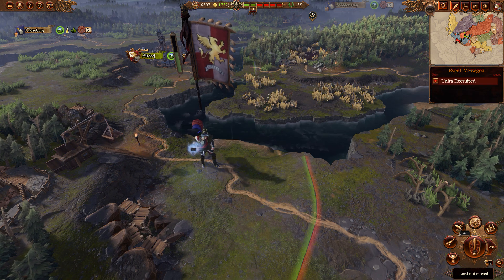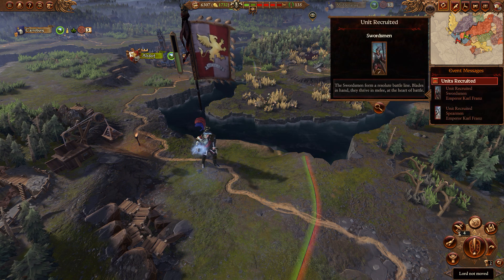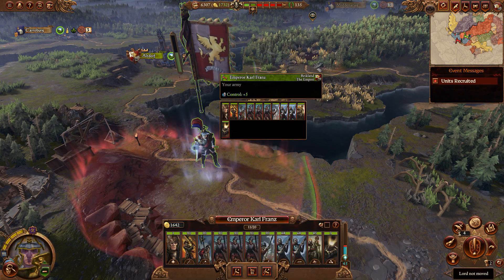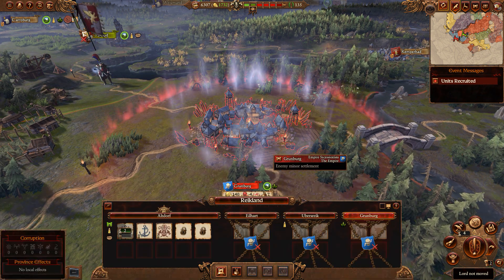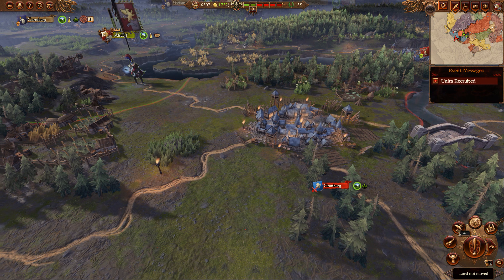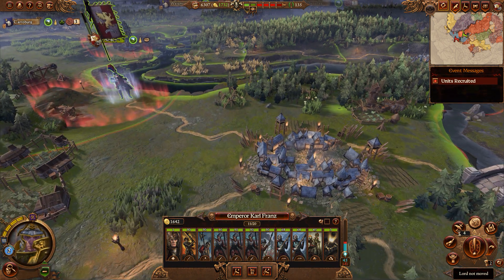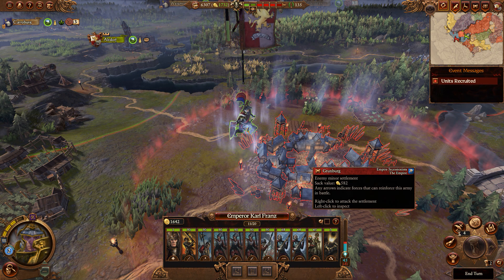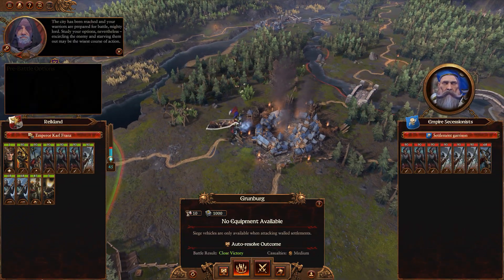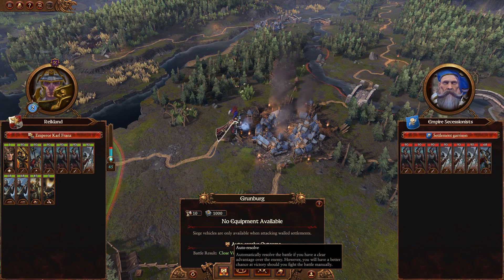Turn two has arrived and we recruited a couple units - some swordsmen and some spearmen, just some basic units the Empire can recruit. Right now my objective is to use my army and go attack Grunberg here. We need to control all of Reichland, under control of Kalfrands and Altdorf ultimately. We've got to destroy the Empire Secessionists who control these minor settlements. I don't think they even have walls defending them. Let's charge in now - this should be easy, clear victory. Let me just auto-resolve.